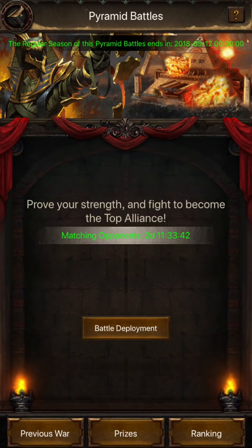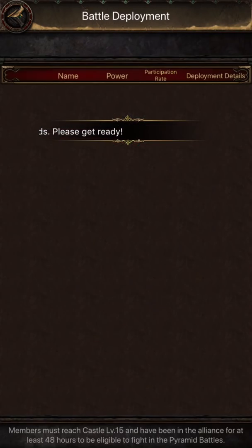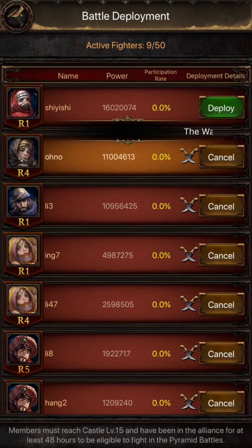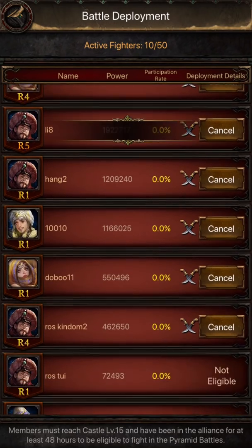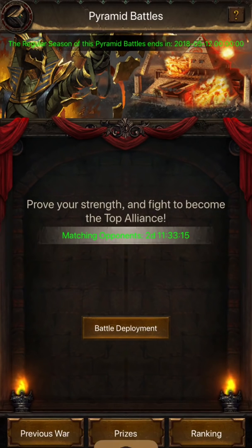After your Alliance has been registered, the Alliance leader and officers can select members to take part in the coming battle. Up to 50 players can be picked from each Alliance. Only players who have been in the Alliance for at least 48 hours and have a castle level of at least 15 can be selected. New members can be selected as soon as they have been in the Alliance for 48 hours, even if they were not eligible at the time registration or matching took place.